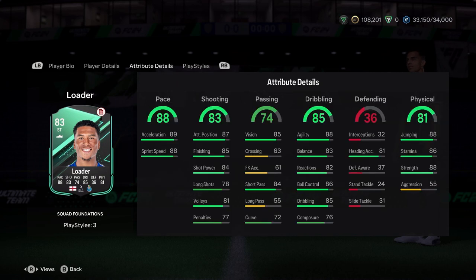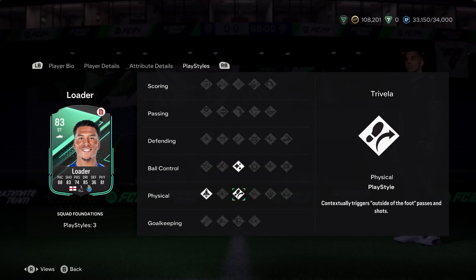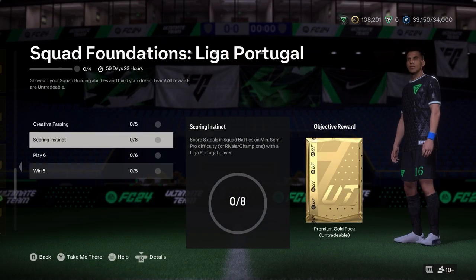You can play him at striker, CAM, centre-forward, or right wing. Looks okay, nothing special about him. Play styles include flair, trivela, and quick step — but a bit of fun, that's the way to look at these cards.